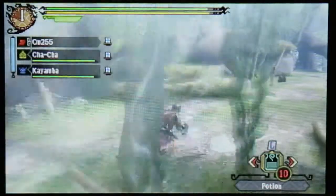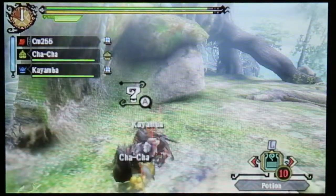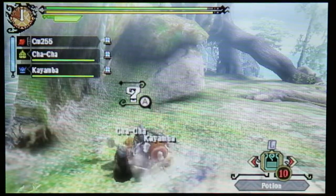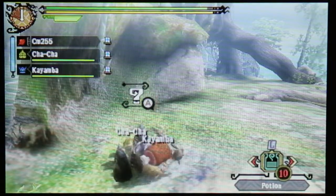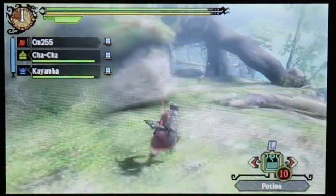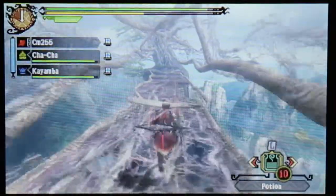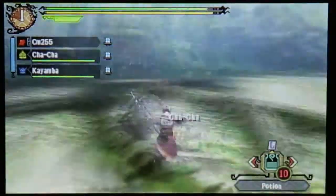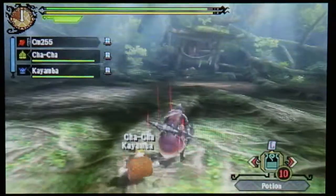Area three - is there anyone in here? Nope, just Felyne. What's this - Super Sprout? I'm guessing Super Sprout is an account item. I guess we'll find out at the end of the quest. I could have sworn I heard a Purple Ludroth noise when that Bullfango died.